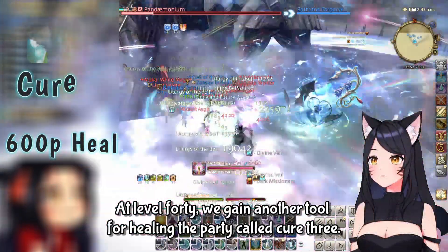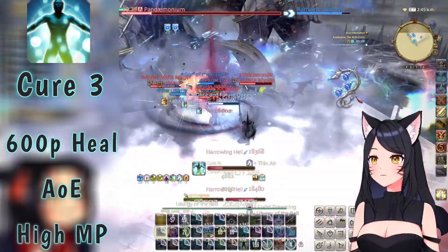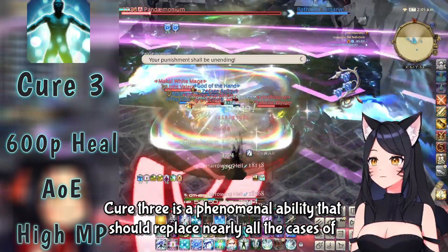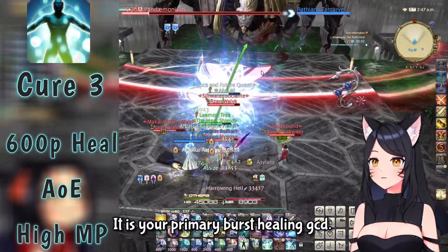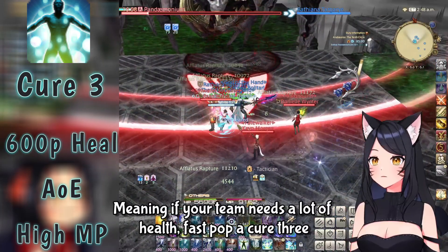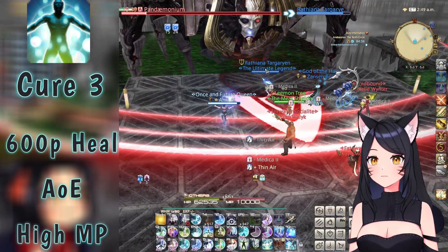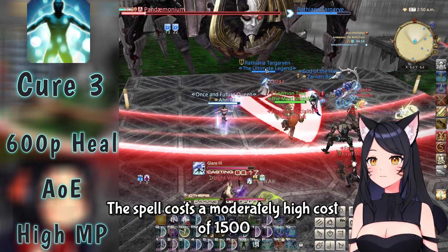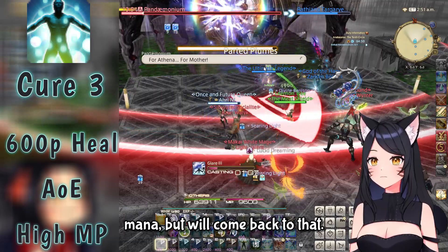At level 40, we gain another tool for healing the party called Cure 3. Cure 3 is a phenomenal ability that should replace nearly all cases of using Medica 1. It is your primary burst healing GCD — meaning if your team needs a lot of health fast, pop a Cure 3. It's worth noting the spell costs a moderately high 1,500 mana, but we'll come back to that.